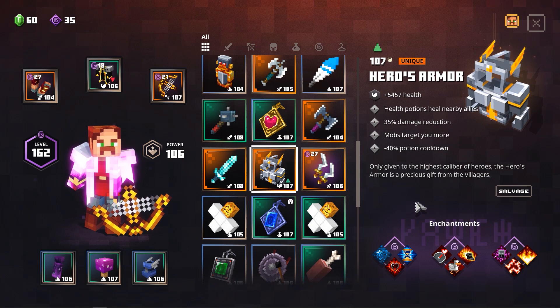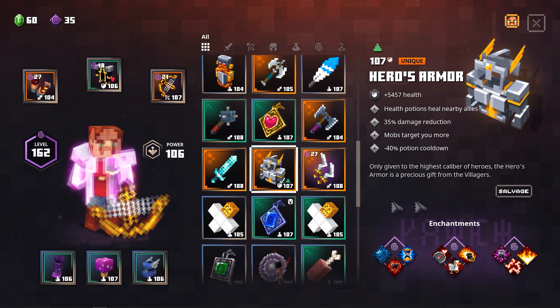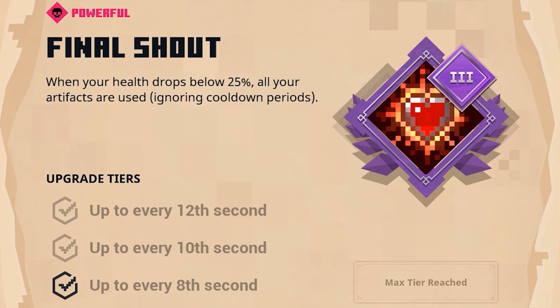Now, very important — we need some armor with certain enchantments in order to make this build work. The first and most important enchantment is Final Shout. This one allows you to drop all your artifacts when your health drops below 25%, and it also ignores cooldowns. Final Shout will make sure that all three of your artifacts drop down, which will allow you to drop your Totem of Regeneration so you won't be able to die if you are at the right difficulty.